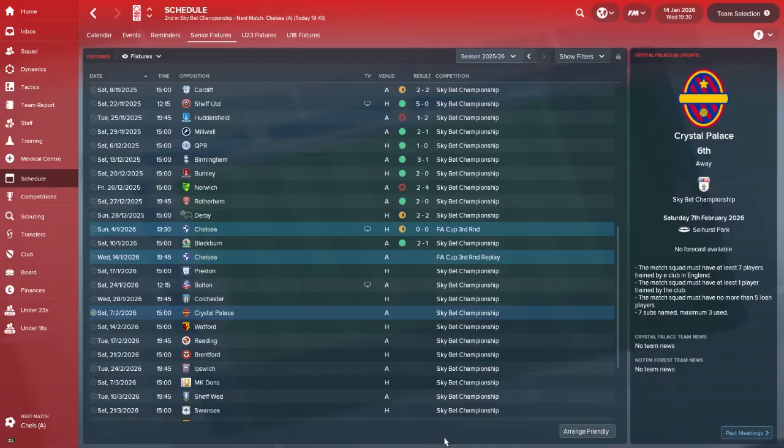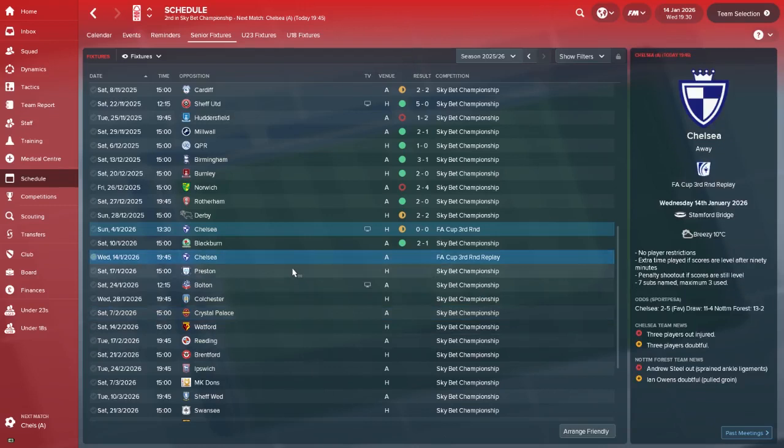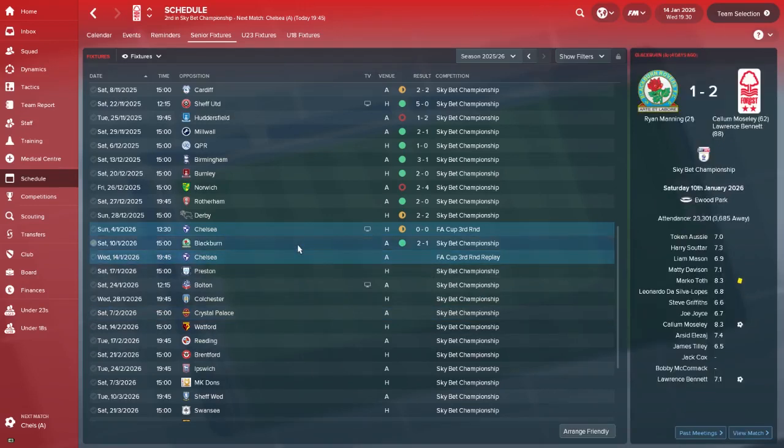Hi, I'm Aussie Villain and welcome to episode 19 of Aussie Clough - our bid to return Nottingham Forest to the top of European football. Big episode this one: FA Cup replay against Chelsea, we go to Stamford Bridge, and then of course Preston in the league. Just the one game since last episode where we did manage to get that 0-0 draw at home to Chelsea. And 2-1 away to Blackburn - decent result.